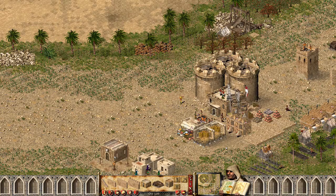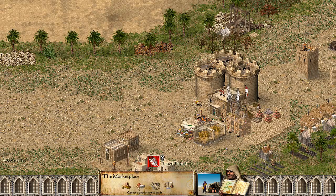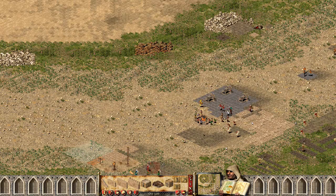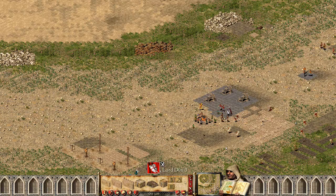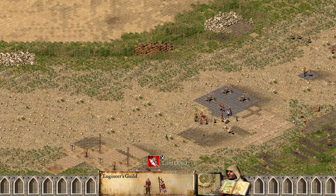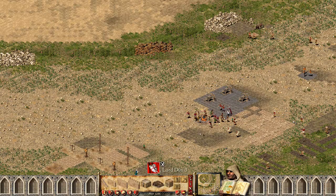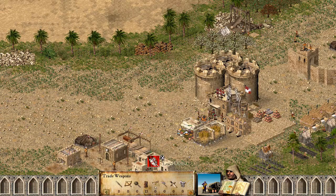Let's construct barracks and armory now. We don't have wood again. We will also need a mercenary post and, of course, to man those ballistas we need an engineers guild. Six engineers — send them to the ballistas. Right now I'm going to recruit about 15 crossbowmen.